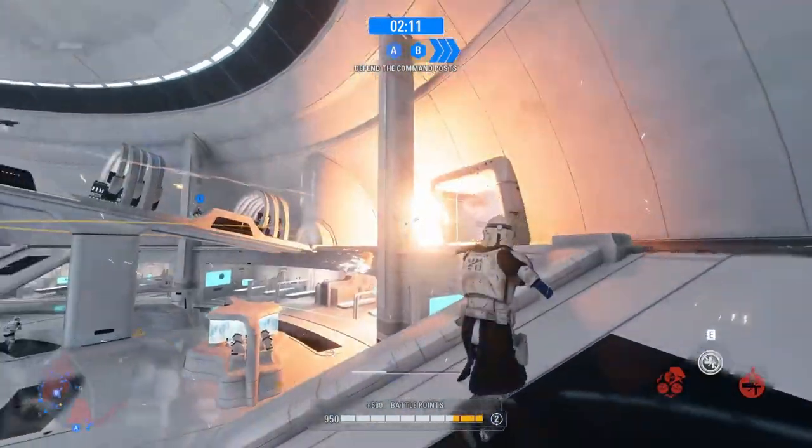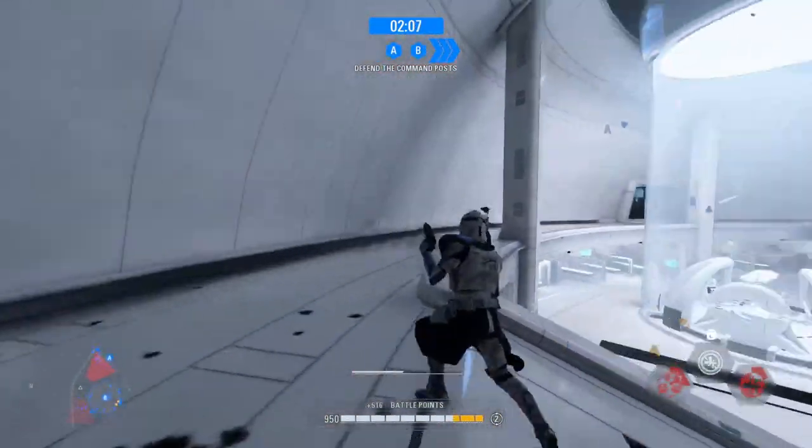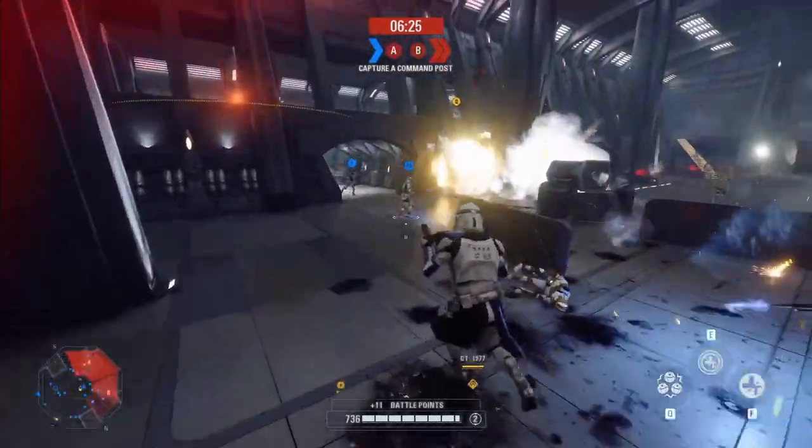He also has a health pool of 750, which definitely puts him on the tankier side of all the blaster heroes in the game. The appearance we get for him is the classic Phase 2 clone armor. Now moving on to abilities, the first one we have for Rex is called Droid Poppers.